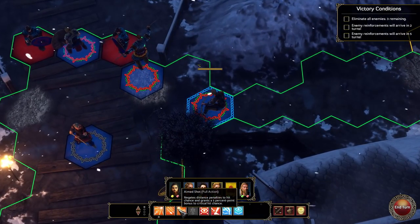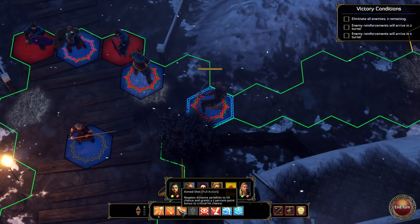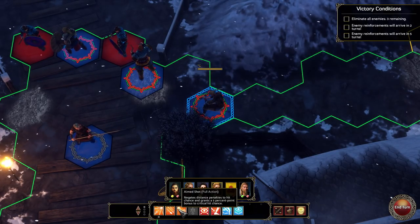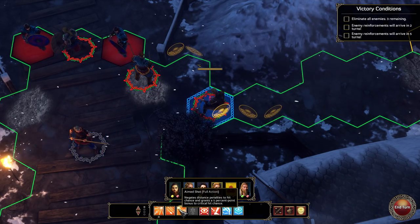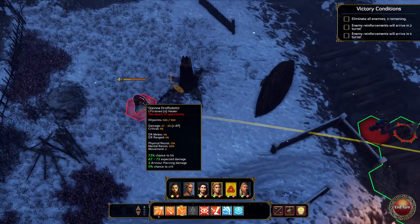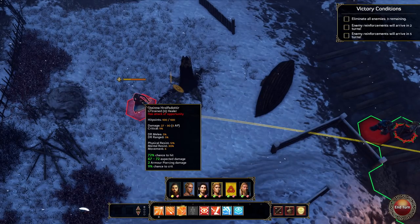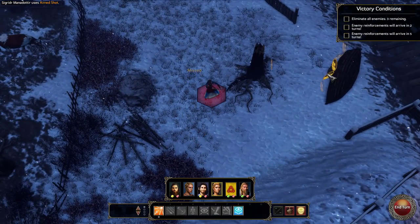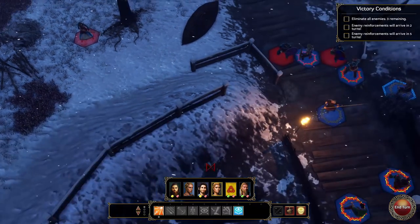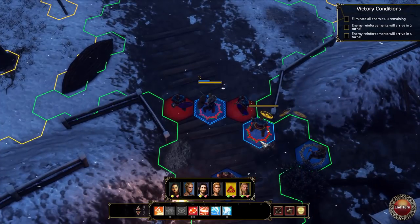Ooh, you've got a new ability - Aimed Shot, full action. Negates distance penalties to hit and grants a 5 percentage point bonus to critical hit chance, but it is a full action. If I use this, what's your chance of hitting them? Pretty good, actually. Go for it, because we're gonna need to kill them. We're not gonna get this out in two turns - I should have launched that first. That was silly of me.